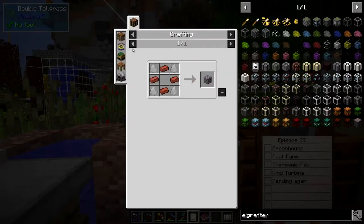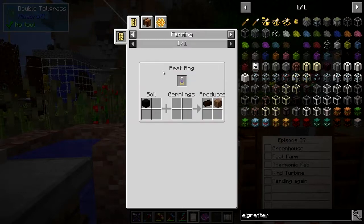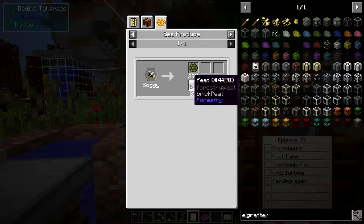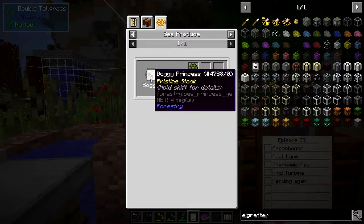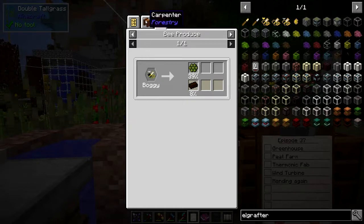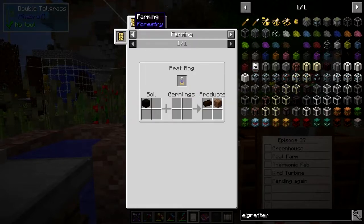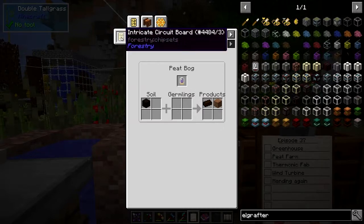So the best way for us is to actually smelt peat. Now what's the recipe for peat? The best thing is we can use a bee, but obviously that's a boggy peat and that one is probably going to take a bit of breeding — we're not there yet. Carpentry can unpack a crated peat and we can use a peat bog which is farming. So we have to go through a farm from forestry first of all. So we have to build a forestry farm.